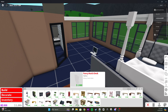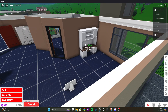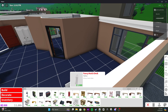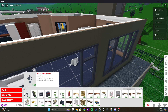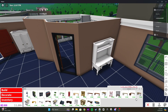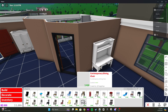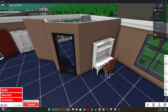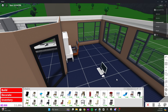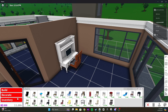There we go. This is the style that I want. I want that fancy Hux desk. Then I want the fanciest chair money can buy. There we go. Now we have an expensive build here, and that's exactly what we wanted.